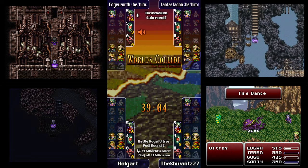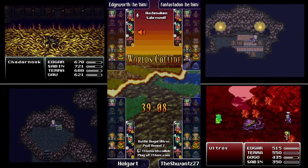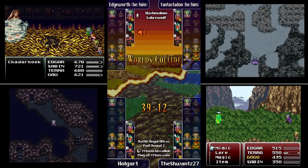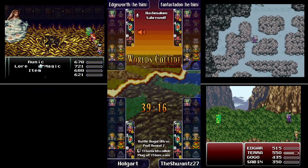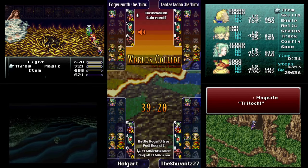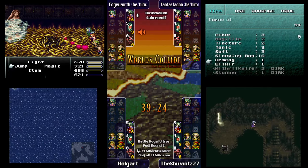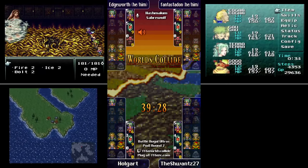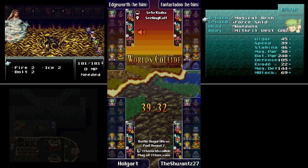Double Fixed Dice — I would definitely use them. Genji Glove, Offering, double Fixed Dice — the animation takes forever but you're guaranteeing a win. There's a Chantarc at the end for vines for Edgeworth. Phantastodon is going to try to do Kefka at Narshe — looks like it is a Ghost.